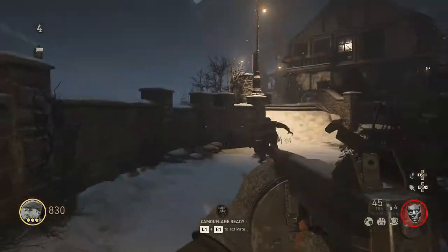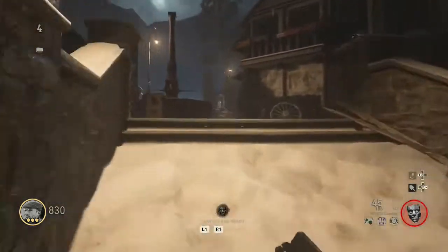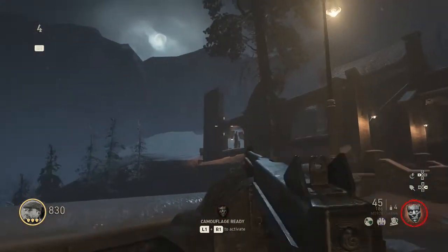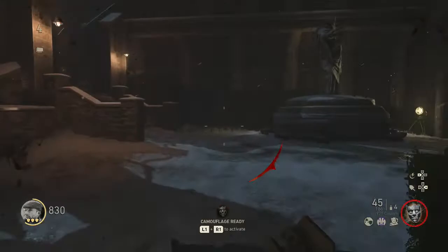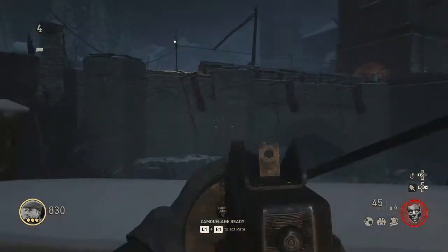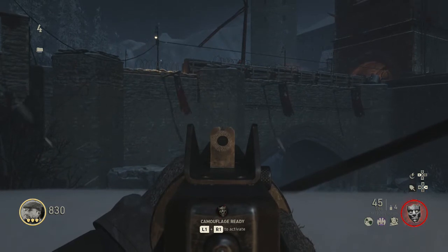One spawn location is on this wall at the courtyard, but you can only see the back of this wall at the riverside, so come down to the riverside and the light can spawn there. One more location is at the riverside again — this one is on the bridge wall, left of the water mill.